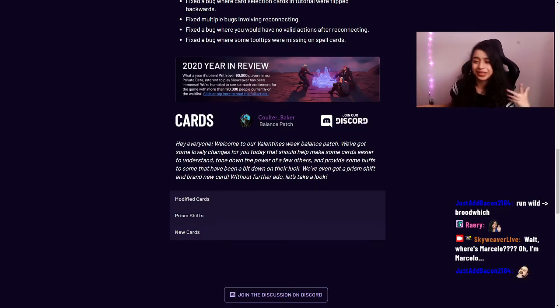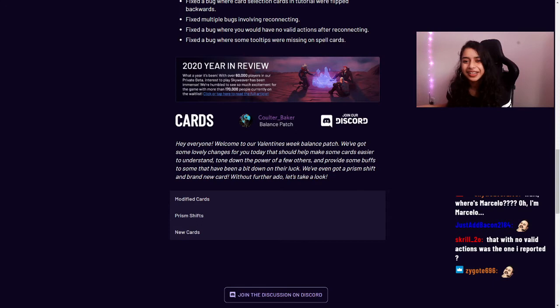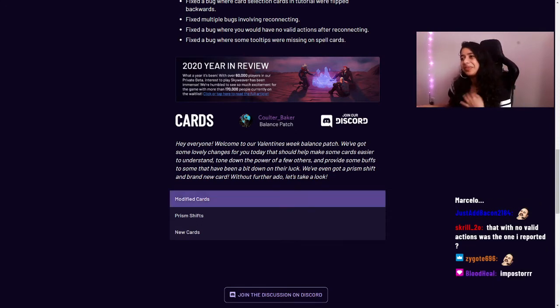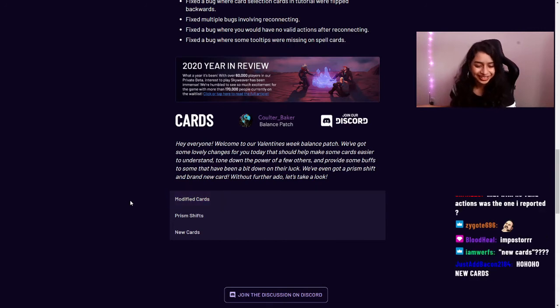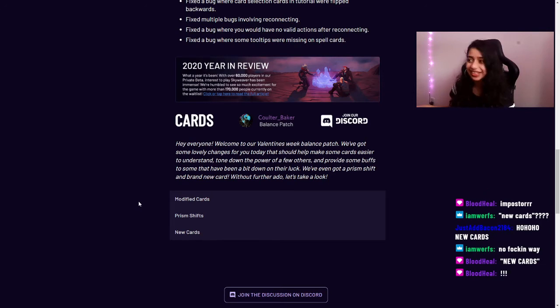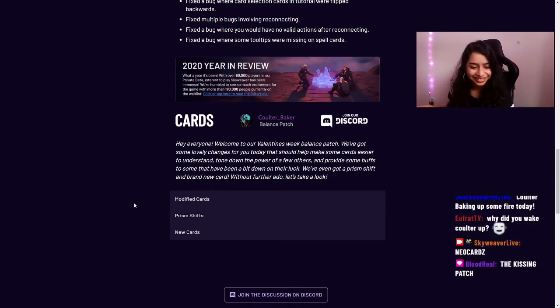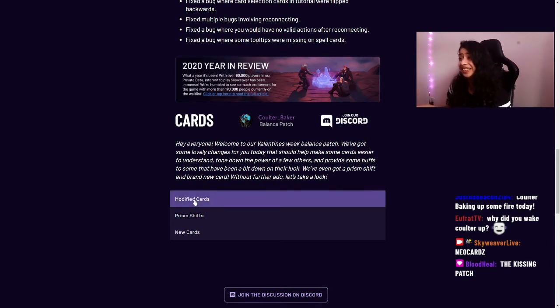Now let's get into the balance changes with Coulter. Welcome back! This is our Valentine's week balanced patch — we've got lovely changes that should help make some cards easier to understand, tone down the power of a few, provide some buffs to cards that have been down on their luck, and we even have a prism shift and a brand new card!